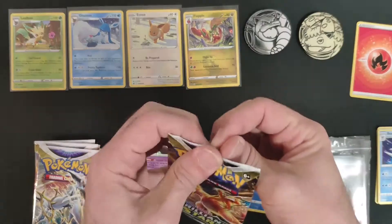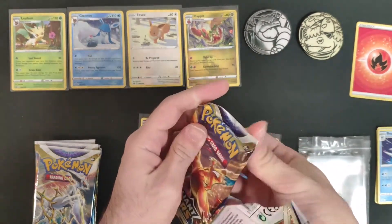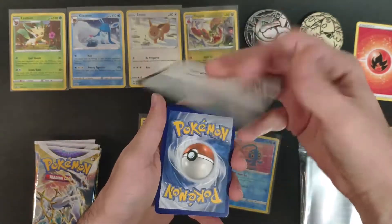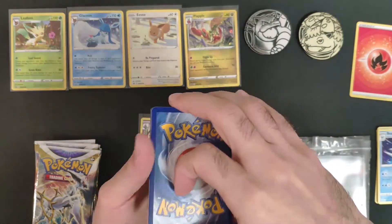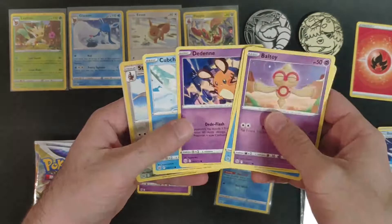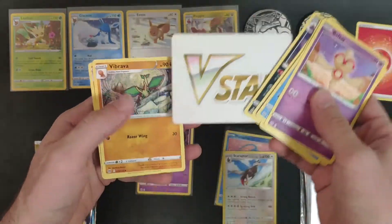On to the second pack — this one is a white coat, so nothing special expected, but we still checked for the trainer gallery. We didn't get one in this one. We did get the VSTAR token though.